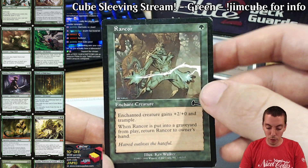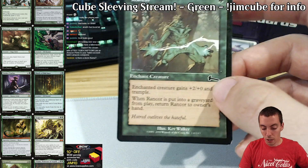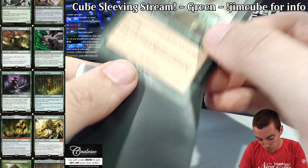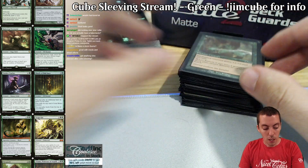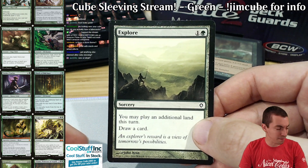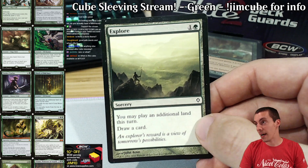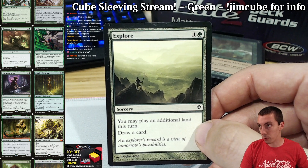Rancor — another aggro card. You gotta push your aggro stuff through. Rancor's a great aggro card — it's cheap, powerful, great. Explore is another ramp spell. There's Tribaldr in the creatures and Explore in the lands. With the land theme, Explore is pretty great, and I have some bounce lands as well. We'll get to that.